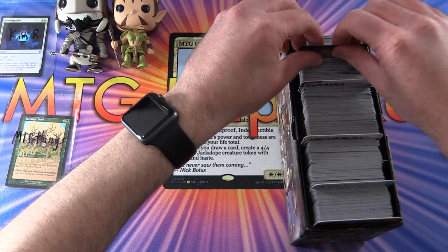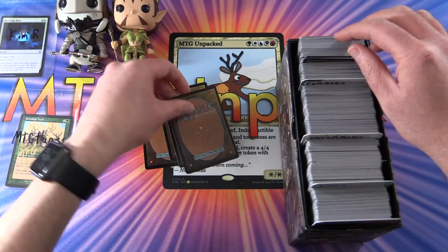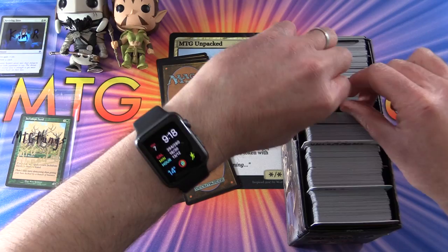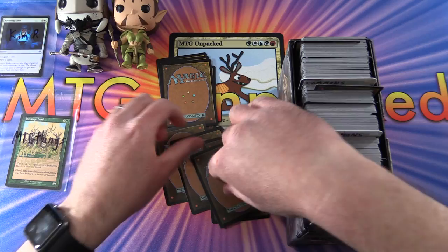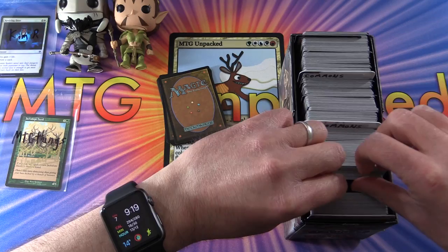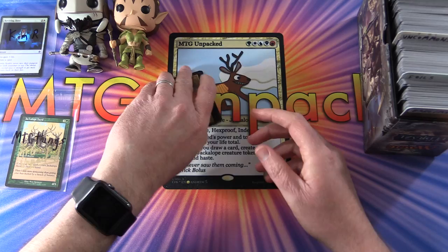Good luck, sir — now we will assemble the snap pack. The way I've been doing these: five commons, then five uncommons. This time around I'm planning to speed all this up, so for the next set of snap packs you'll see things move a bit quicker. Just giving you an example of how this is done. Then we have the foil, one rare — or mythic as the case may be — and a second one.